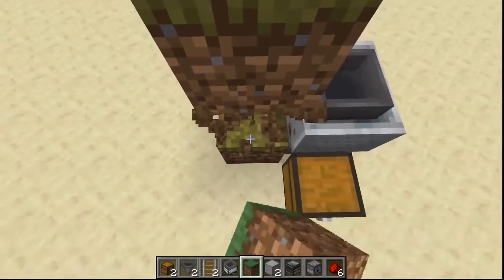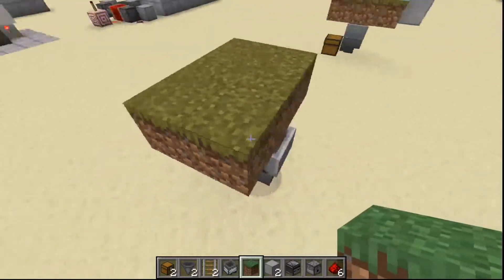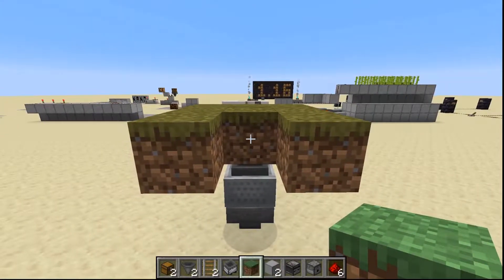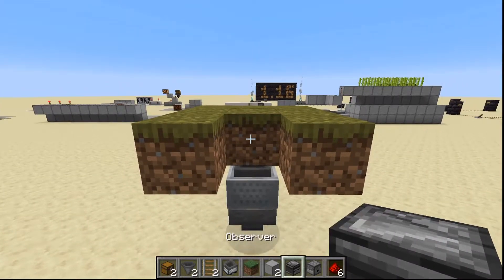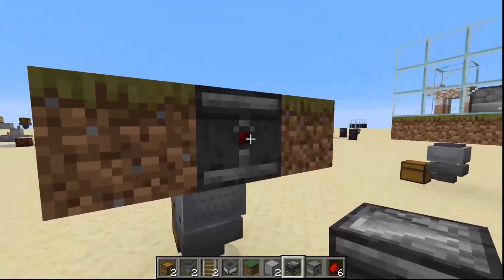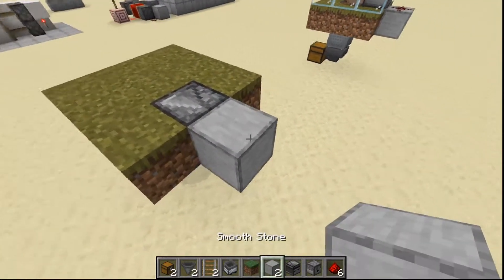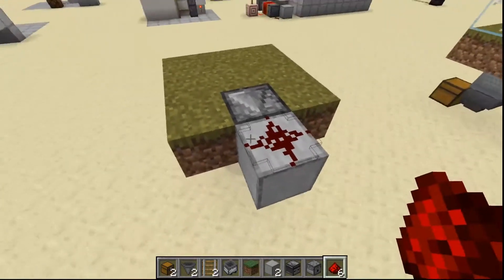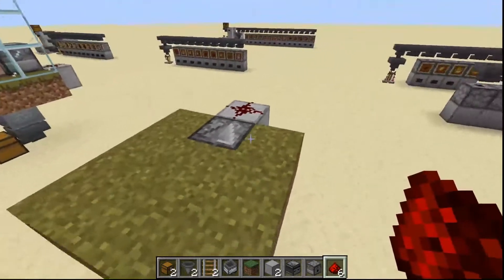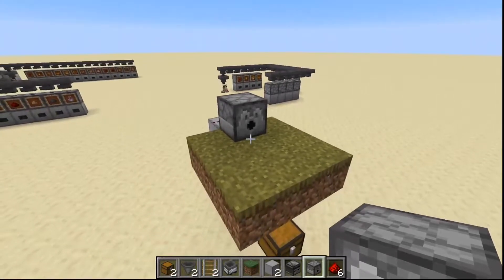Now we need our platform for the sheep, and this is where you need grass blocks — not dirt, grass blocks. Build a little platform like this, then place an observer looking at the grass block that's directly on top of the hopper minecart. Right-click to place the observer and you can tell it's facing the right way because the little red dot — where the redstone output goes — is pointing outwards. That output goes into a block, and place one piece of redstone dust on top of that block in the cross configuration rather than the dot, then place the dispenser on top of that.